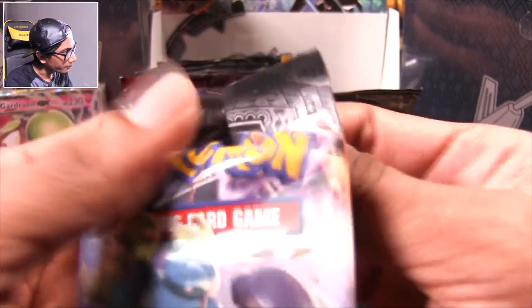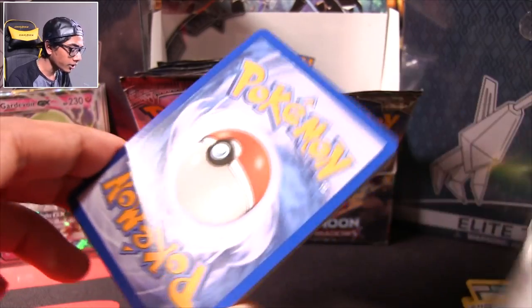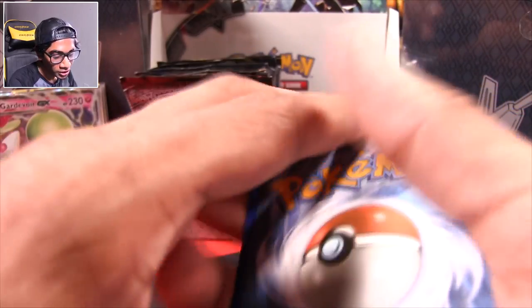Marshadow, you did really good for me in the last part. Z2W code — that means there's a Necrozma in here. Nice — we're getting it, guys. We're getting Necrozma or some nasty card like a Misty Trainer card.